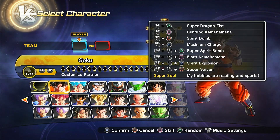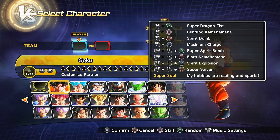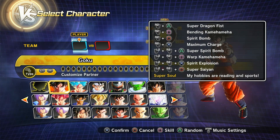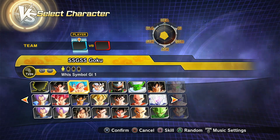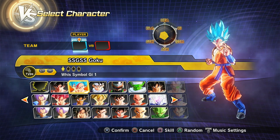The red versions of some of the characters are custom variants — you can actually customize some of the pre-existing characters. What we mean by that is their costumes and their moves, that's pretty much it. Then we have Super Saiyan Blue Goku, or Super Saiyan God Super Saiyan Goku as some people like to call it — we all call it Super Saiyan Blue, let's be honest.